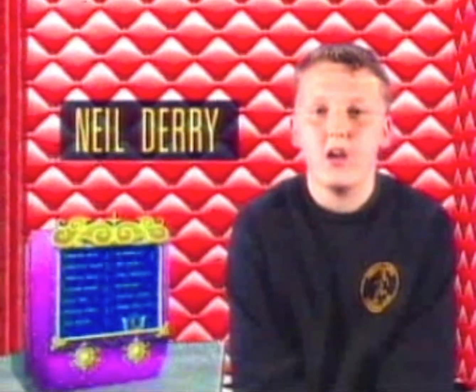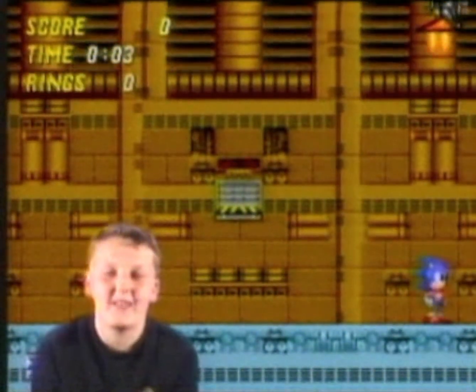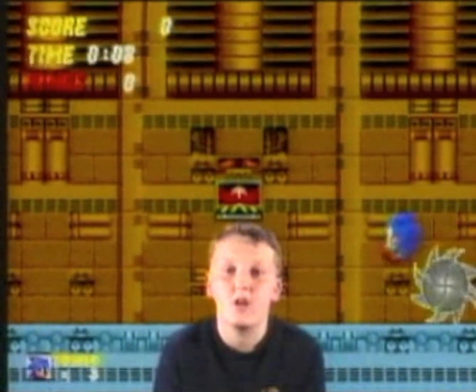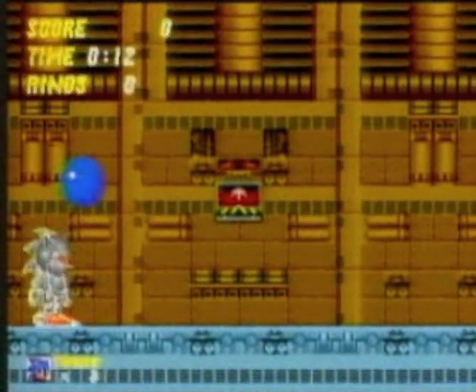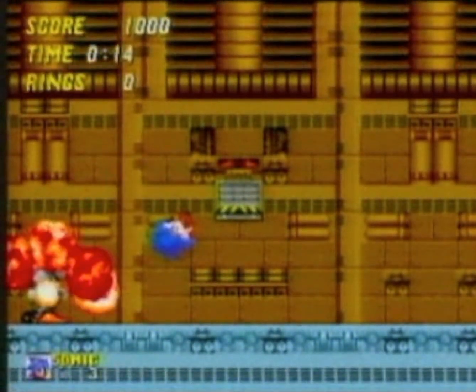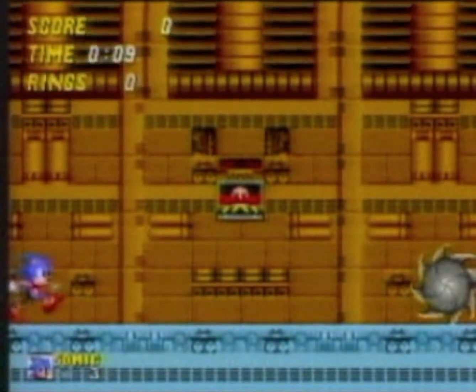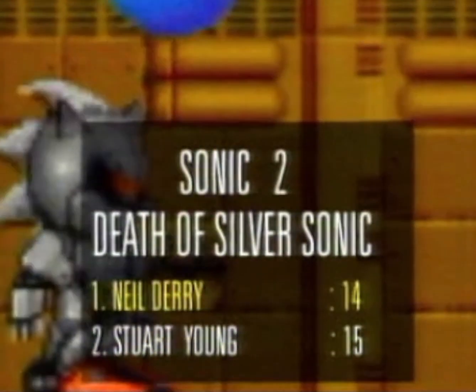I'm doing a follow-up for Sonic 2, and I can kill the evil self of Sonic in 14 seconds. At the start, do a super spin dash. When the evil Sonic is almost to the ground, jump and press the A button softly. Jump on evil Sonic's head four times. Repeat this at the other end. Wipe out — there you are, 14 seconds.